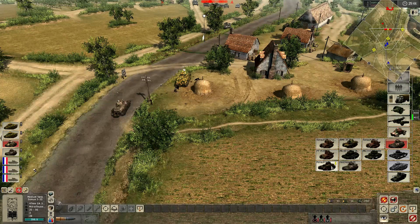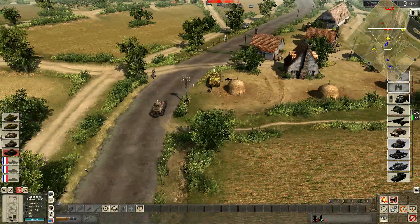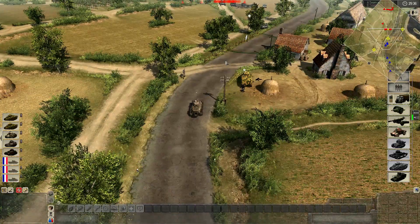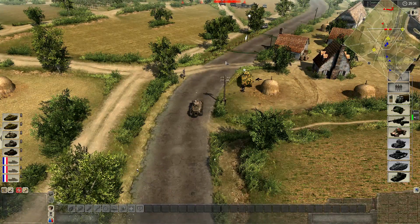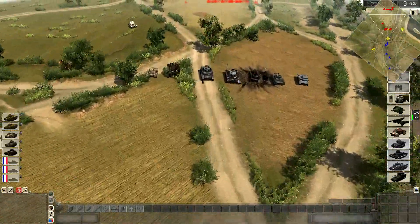We're going to need some Somuas. We'll try — what do you got? 37? You'll do. More tanks, more tanks, more tanks. But all we really need is one or two Char B1s.